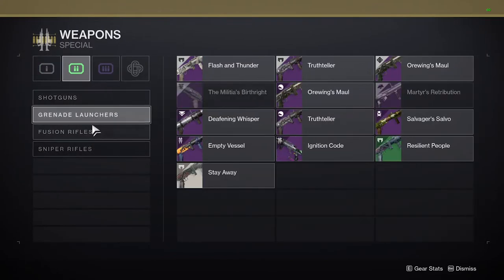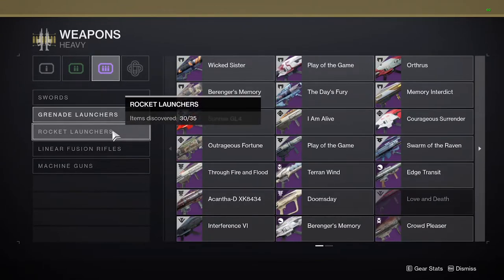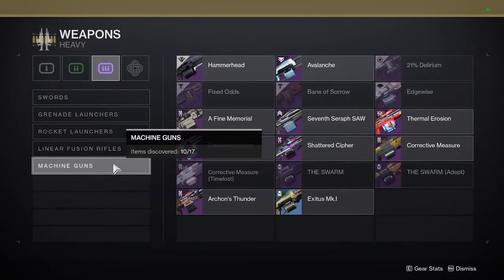Special weapons include shotguns, grenade launchers, fusion rifles, and sniper rifles. Power weapons include swords, grenade launchers, rocket launchers, linear fusion rifles, and machine guns.